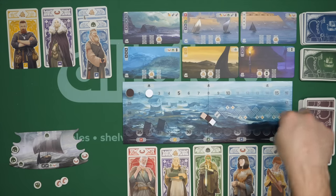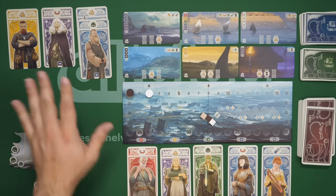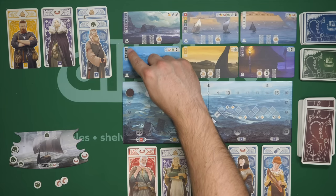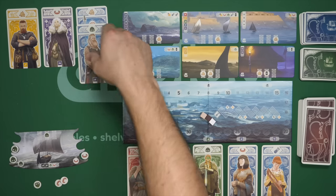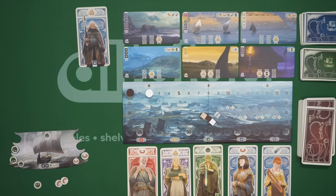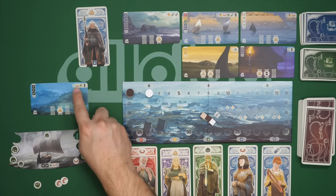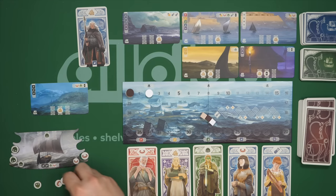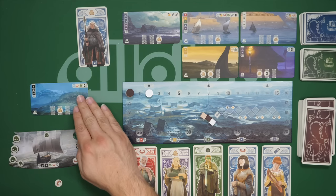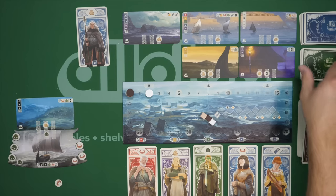My next turn, I am going to check my reputation first, and then I am going to take an explore turn instead of a recruit turn. I am going to acquire this one — it says I need three Vikings of different colors. So I am going to discard one of the two blue, and the purple, and the yellow. That's three different, and then I acquire this card. Over here in this corner is something I gain immediately — in this case I get one bracelet and I get another recruit. And then I take this card and put it right here.